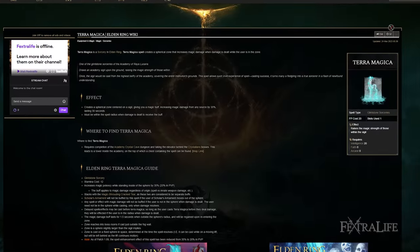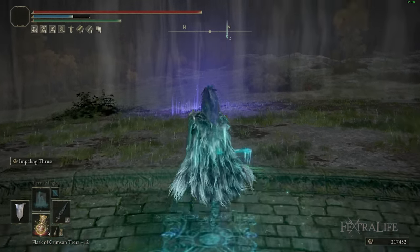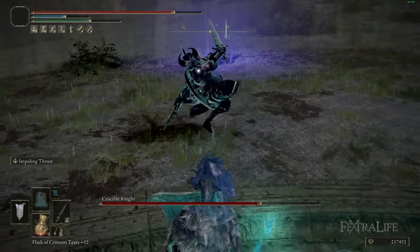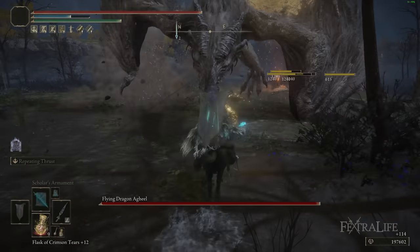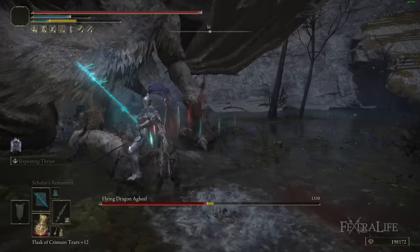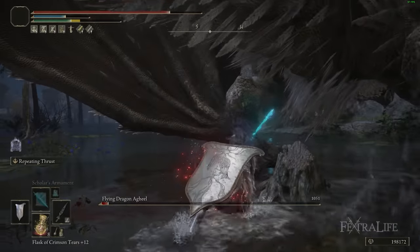Besides Scholar's Armament, I also have Terra Magica slotted, but you won't see much footage of me using it, because this is a very aggressive build and you're not usually sitting in your Terra Magica space waiting for a boss. You're going to them with Repeating Thrust or Impaling Thrust. It's situational — sometimes you can place it outside a boss fog and walk in, or put it down in the arena and roll back onto it. You won't use it all the time. You can slot other sorceries for a ranged option in a pinch, but note that once you get over 50 intelligence the scaling on this spear drops off dramatically for intelligence, so in New Game Plus those spells become less and less effective.